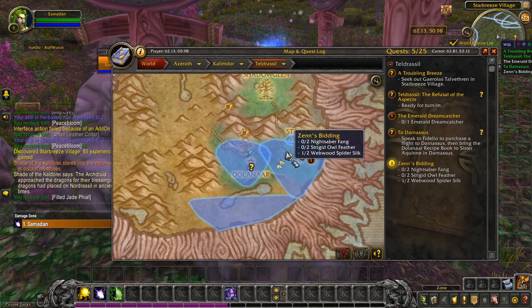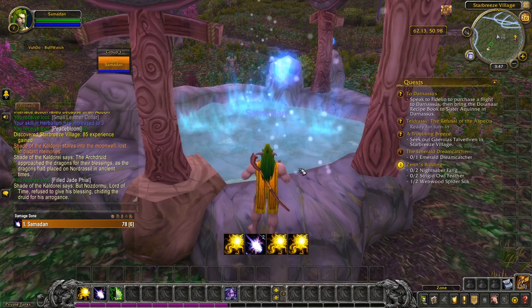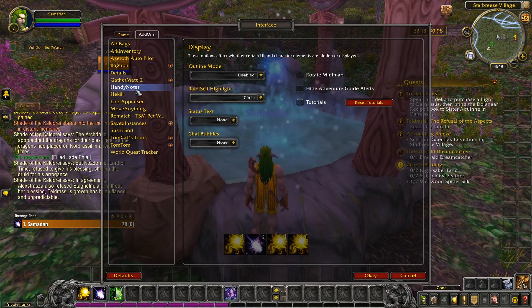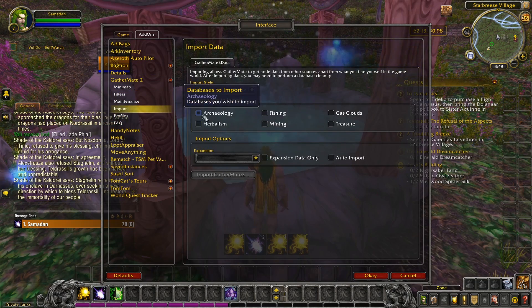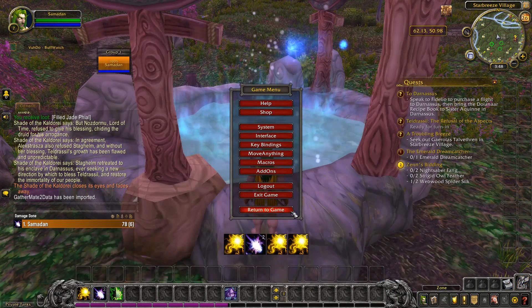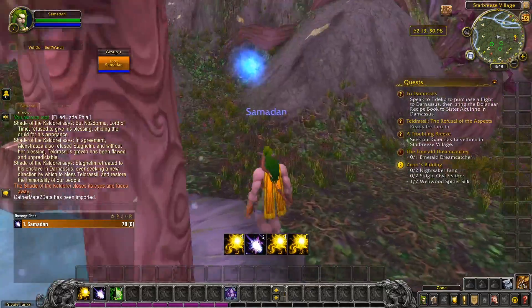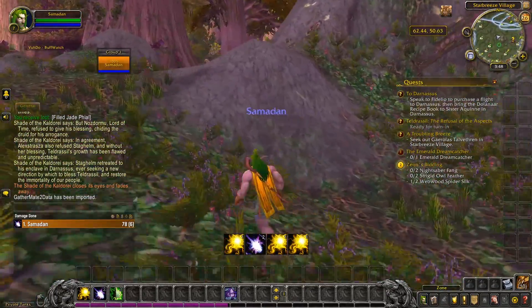One thing here is to import data from GatherMate. You can see here it's marked the first two nodes I found on the map, but all the other potential nodes are not shown. So if we go into interface, add-ons, GatherMate 2, and import, select herbalism and mining — no need to select the expansion, we'll take them all — and then click import and there we go. When I go to the map, now we can see all the herbs marked on the map and where they should spawn. Now whilst I'm making my way to my next location, I'm going to keep an eye on the mini map to see if I can steer myself towards any potential nodes.